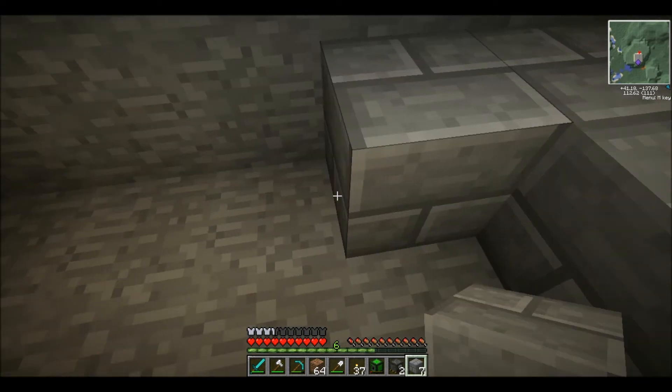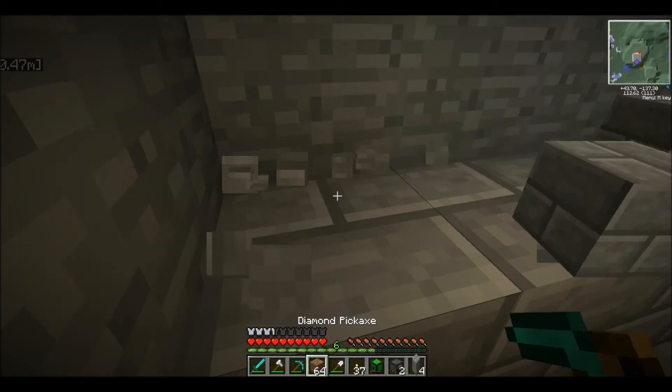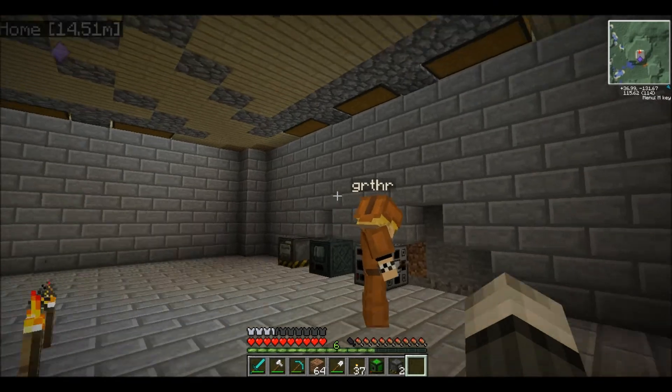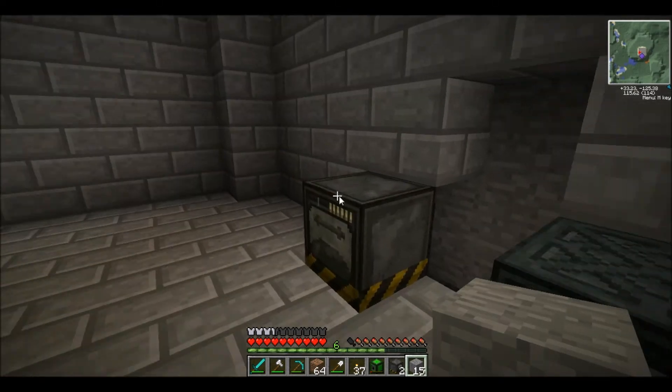Since we're literally wiring up between like two rooms over maybe 20 blocks, copper wire is fine. If you were making long-range wire then yeah you'd want to go HV or superconductor. The heat generator - it actually looks expensive but it's really not, it's pretty cheap. Come on - this electric furnace needs to be faster!